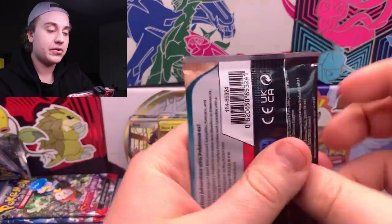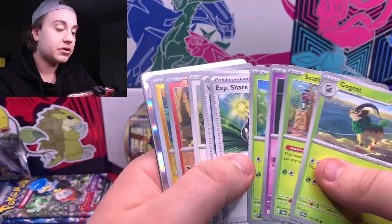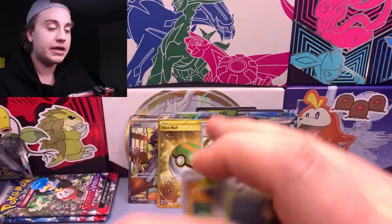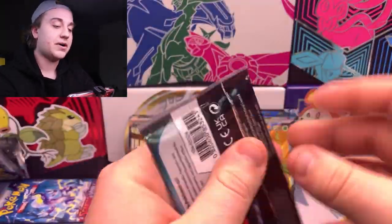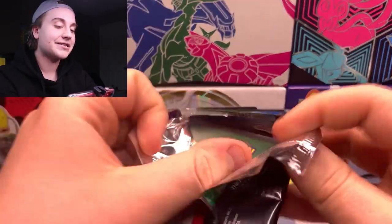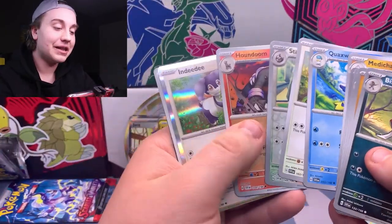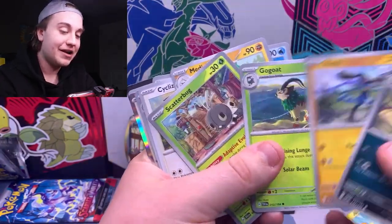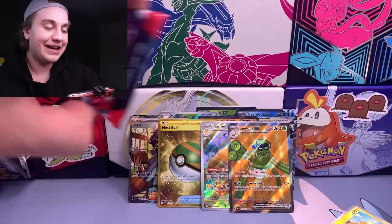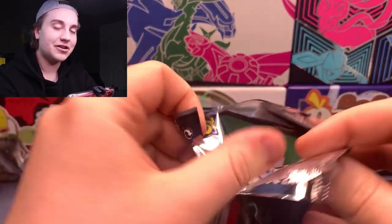Gyarados, the three starters, and Mariodon — let's quickly do a look through here. Slowbro — doesn't look like anything we need in that one. I have been sitting on this box for a bit. These hits were just kind of sitting on my shelf in packs, waiting to be freed from their pack captivity and released into a binder — moving from one box to another plastic sleeve, basically. Last pack here — we'll slow play it for the culture, for the Pokemon fans out there who just like to see some suspense built up on the last one.